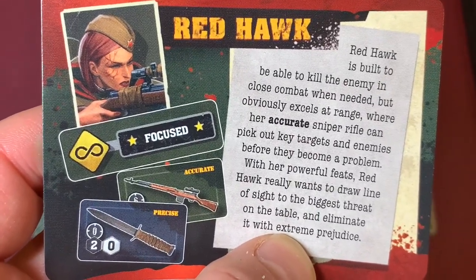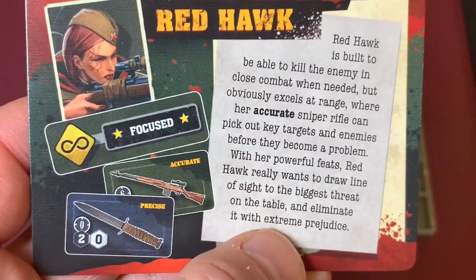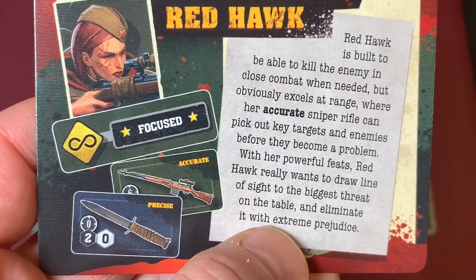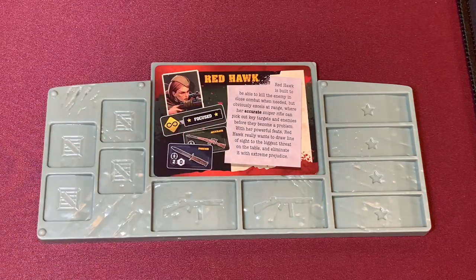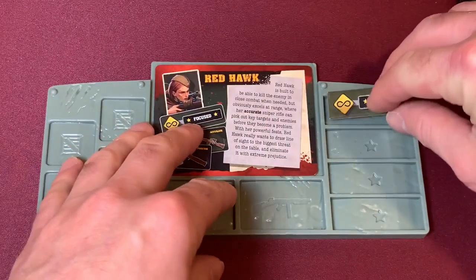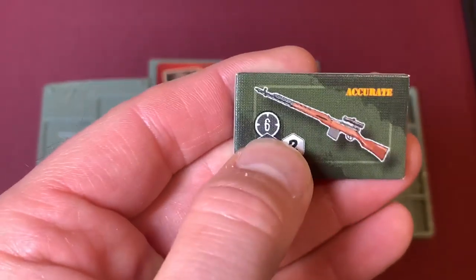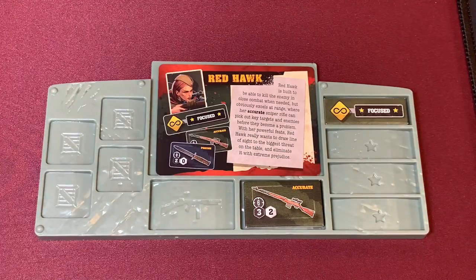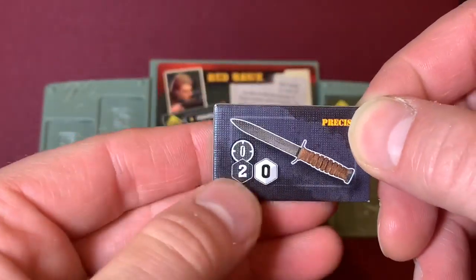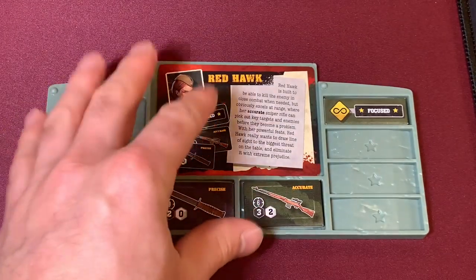Our first Reich Buster is Redhawk. She's built to kill enemies in close combat when needed, but excels at range where her accurate sniper rifle can pick out key targets before they become a problem. Her first ability is Focused, which allows her to re-roll a die in combat. She has her accurate sniper rifle with six range, rolling three dice, but it does cause two noise. She also has her knife, which is Precise — if you roll a miss, you can at least gain one hit out of it. It has no range, two attack dice, and zero noise when you use it.